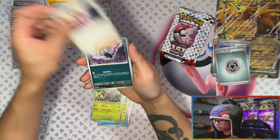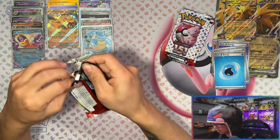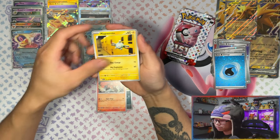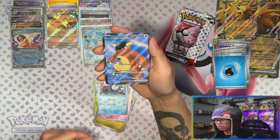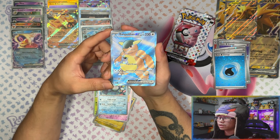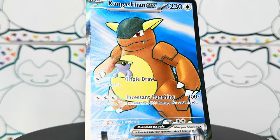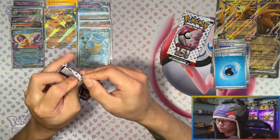The holo energies are starting to show up — five so far from these mini tins. Three full arts from these mini tins — nice! One I already have, would have been nice if it was Venusaur. Oh — another full art, a Kangaskhan — I already have this one. This could have been Venusaur, I could have pulled the trifecta.